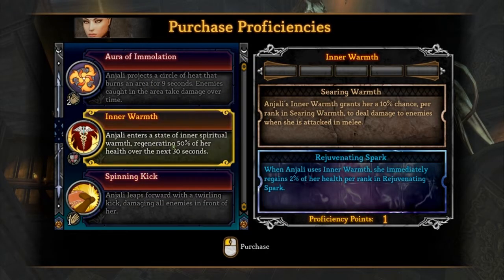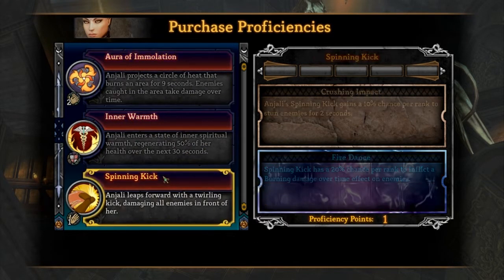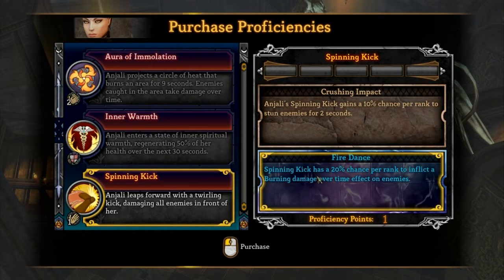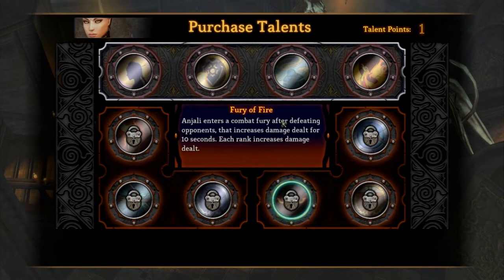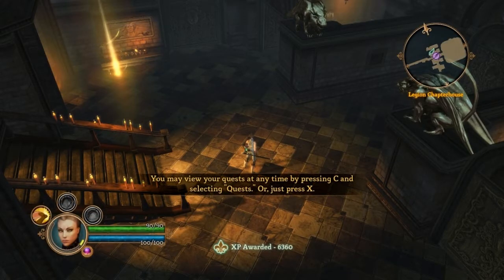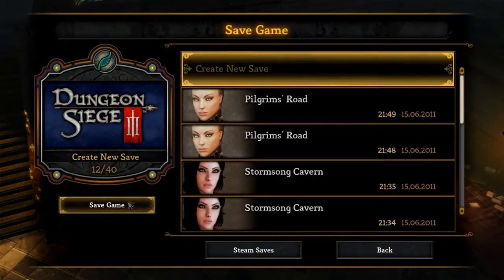I'm going to improve my spinning kick. Spinning kick has a 20% chance per rank to inflict a burning damage-over-time effect on enemies — that's awesome. And phoenix has a 10% chance per rank to get life when she takes damage. This is basically life steal, so why not — life steal is a nice thing.